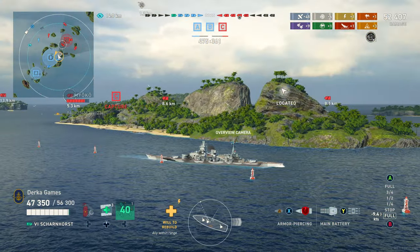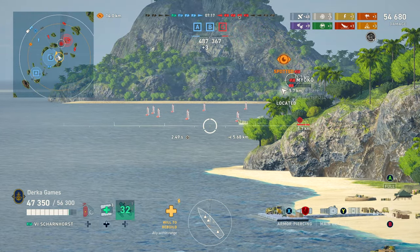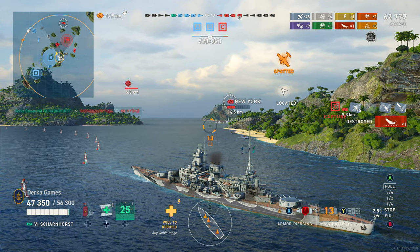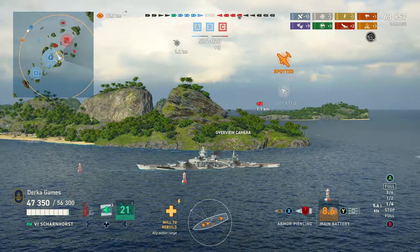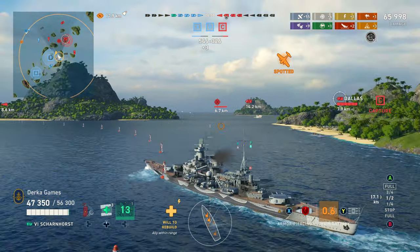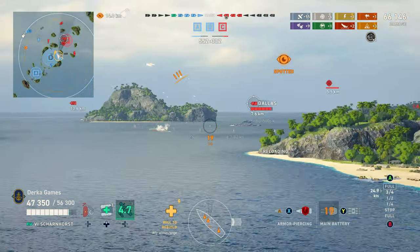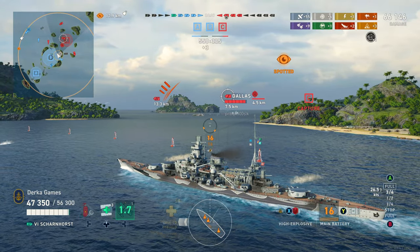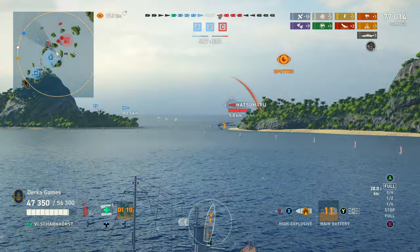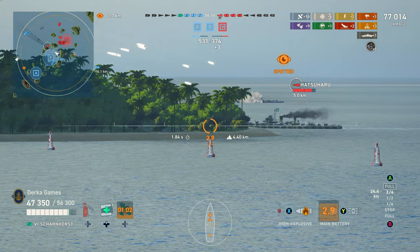HE DPM is about the worst at tier 6, but AP DPM is okay — the fast reload helps with that. Her AA rating is decent at 66; Nelson's is 49, Strassburg's is 51, so yeah, decent. I usually keep a catapult fighter since carriers have been frequent lately. Her speed is very fast at around 30 knots. Turning circle is 800 meters — just okay, not great for tight quarters — but rudder shift is really great at 11.6 seconds. Overall she's pretty maneuverable and zippy. Concealment is 14 kilometers, pretty average.